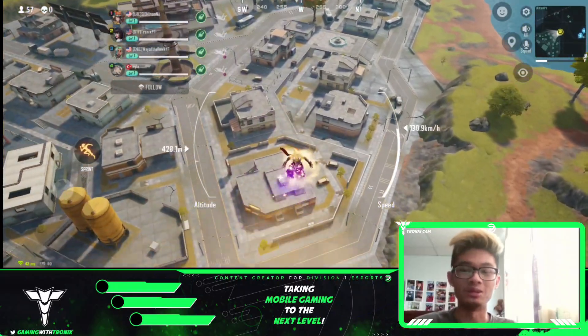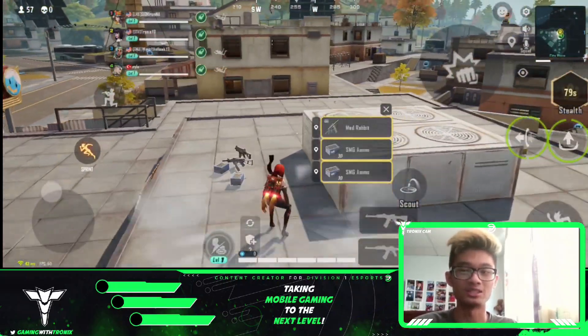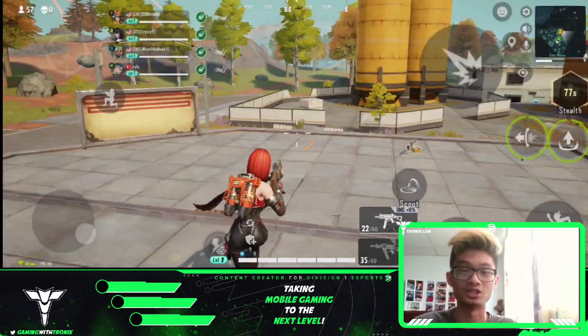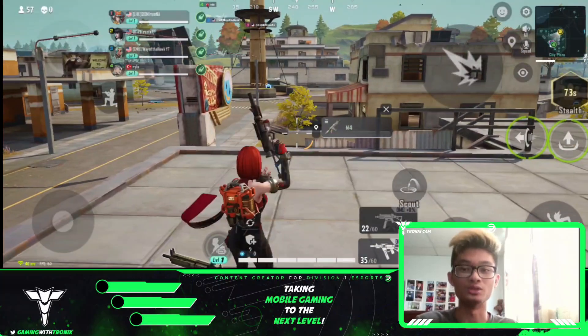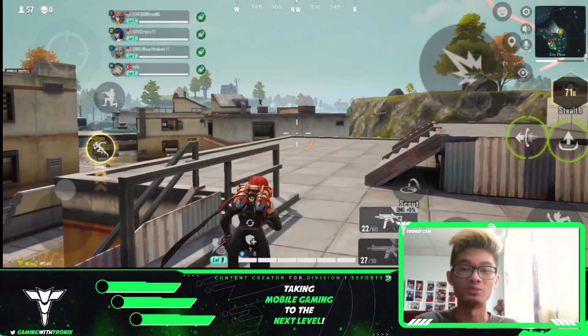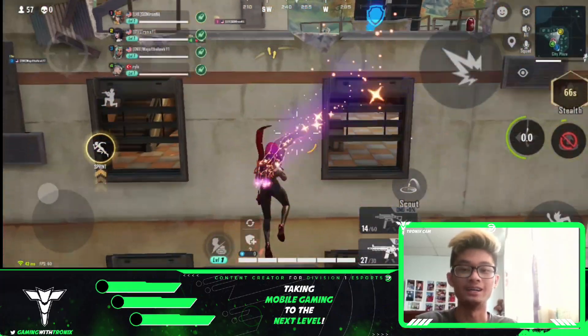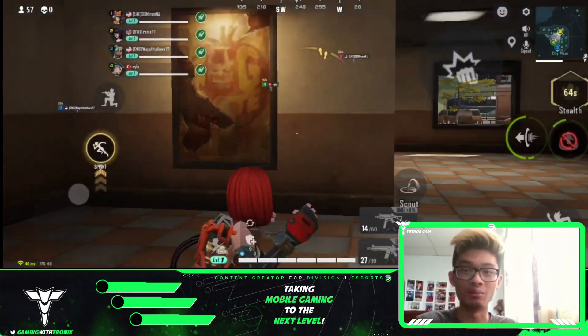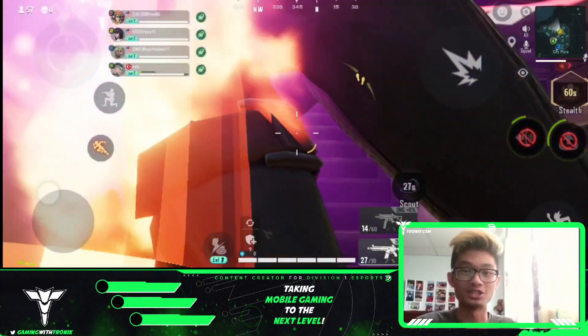There's heroes with a specific hero similar to Apex — you can heal and put a healing station down. So there's a lot of heroes with different abilities and skills that you can use and play in Farlight 84. There are at least two maps right now. For ranked mode, you have to be level 5 in order to play ranked, but nonetheless if you guys are new to the game make sure you check it out.